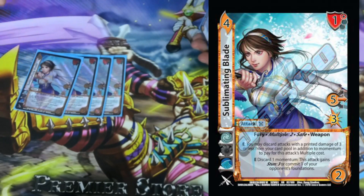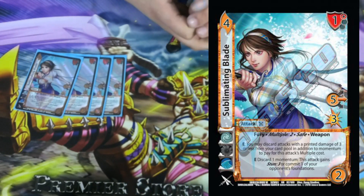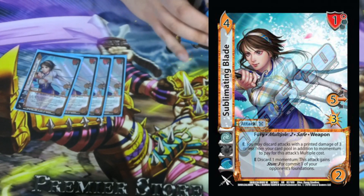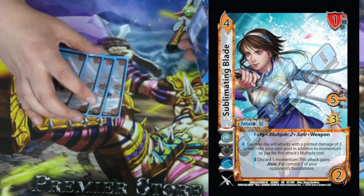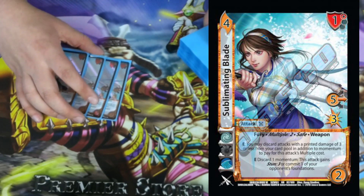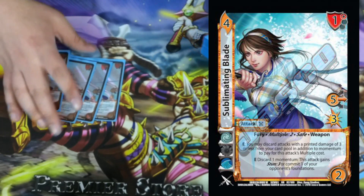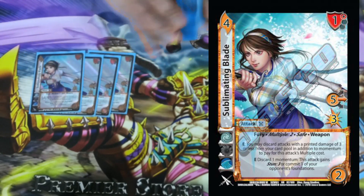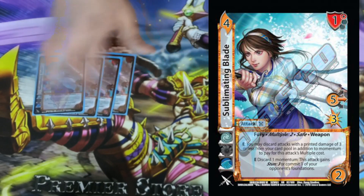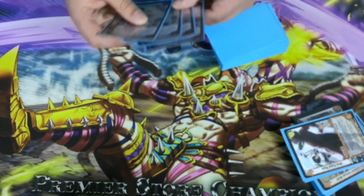The last weapon attack we're playing is 4 Sublimating Blade. It's a 4-2, 5 mid for 3, with a 1 high block. Fury, Multiple 2, Safe, Weapon. E: you may use attacks with a printed damage of 3 — which everything is — in addition to your momentum to pay the cost for its Multiple ability, meaning you can Multiple 2 with other attacks you've already played for the turn. And its other ability: E discard momentum — this attack gains Stun 3, or you get to commit one of your opponent's foundations. So either you super-stun their board or remove a problem card. Most of the time you'll use your card pool for the Multiple, so your momentum is saved for this Stun 3 or commit enhance.